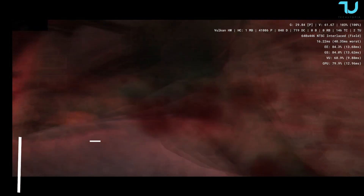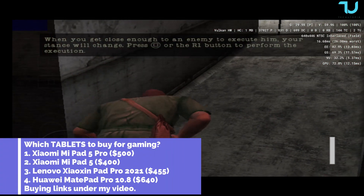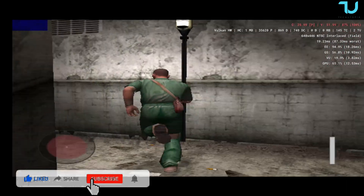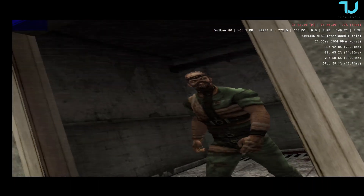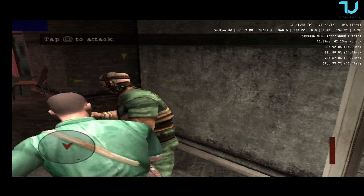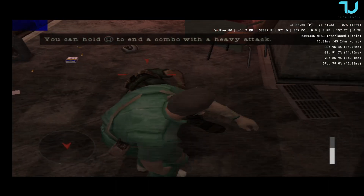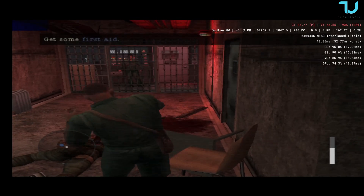Kill him! I killed him. I feel sick. You have to take this psycho down, Danny. Put some muscle into it. He's down — don't let him get back up. You did good, Danny. Now go find some first aid, patch yourself up.